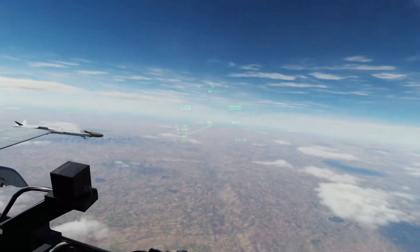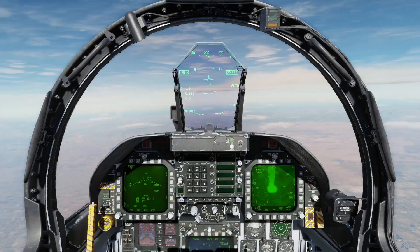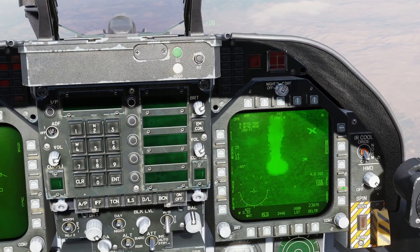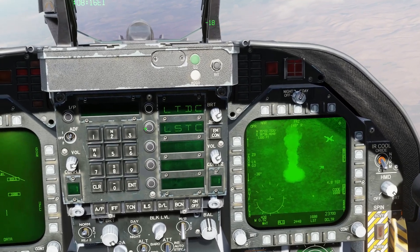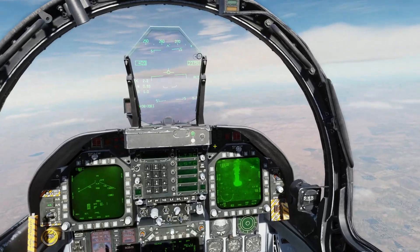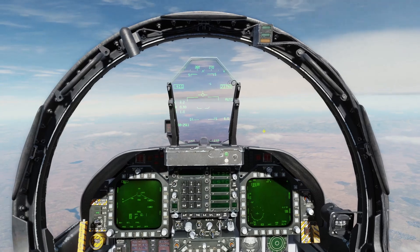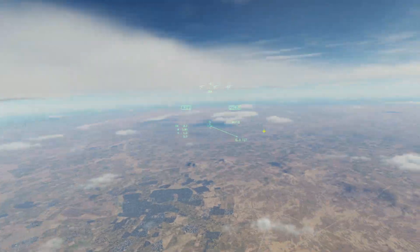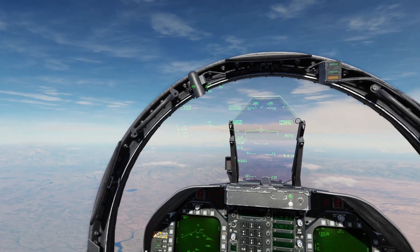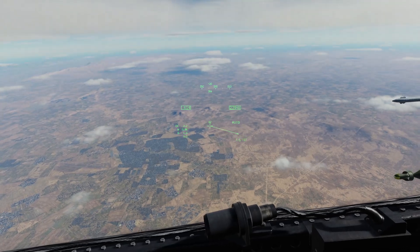Alright, so that's about it for our buddy lazing. It's pretty straightforward. You just need to be on the right laser code with your laser spot track code. UFC here and you want to enter it for the bottom one. Get pointed in the general direction, press your LST button, and that's about it. It should detect it once you're close enough and it's not obstructed by anything, and then you won't have to laser it yourself. Definitely a useful feature to know how to do.